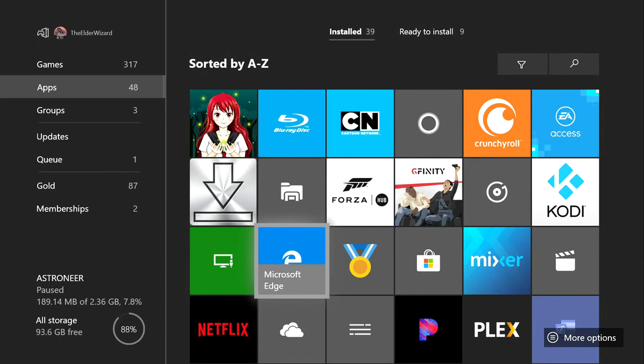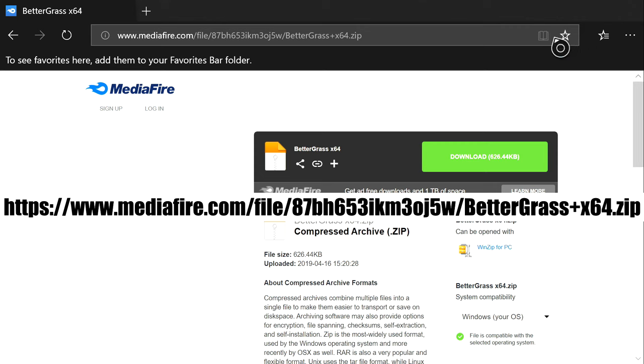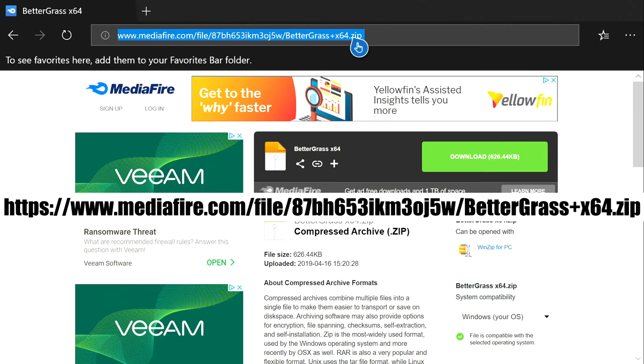You're gonna want to load up Microsoft Edge and manually type in the URL — I'm gonna edit it on screen. Make sure you type everything; I know it's very tedious because you're gonna have to type in www.meterfryer.com/file/87BH653IKM3OJ5W/better_grass_plus_x64.zip. Do it carefully — if you misspell it, it will not take you to the correct page.